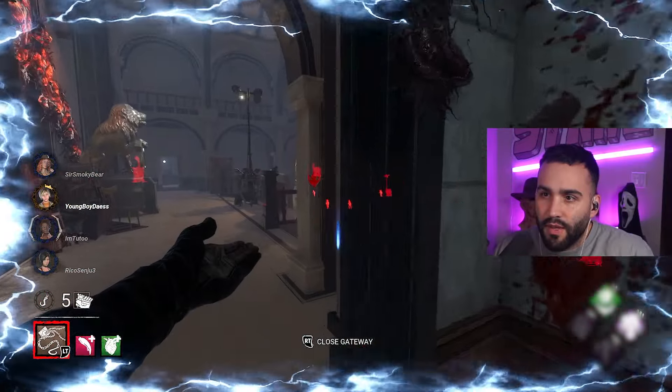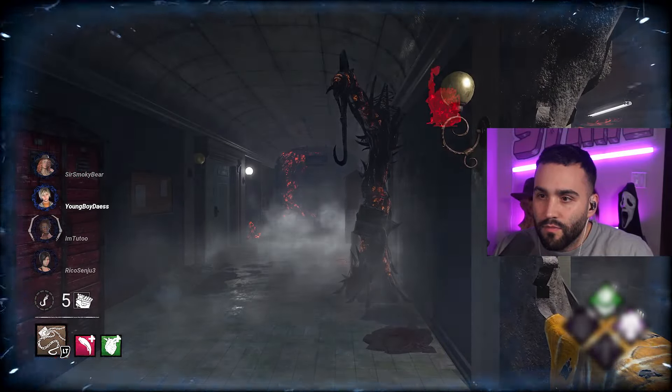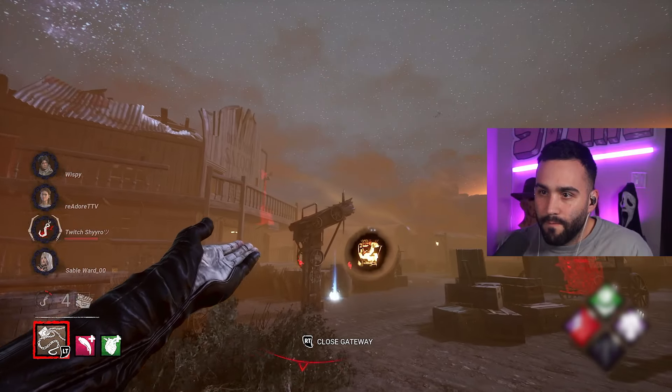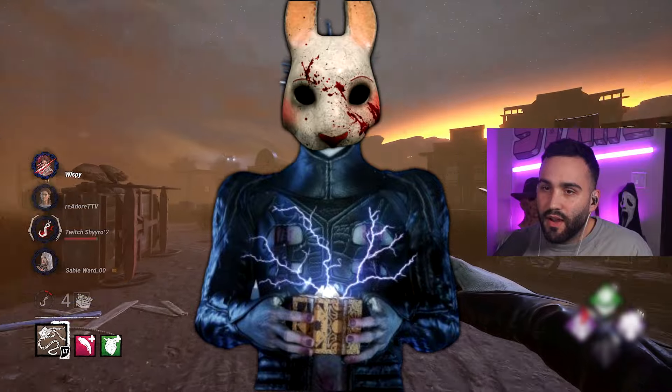Pinhead can summon his possessed chain through walls and across the map — it's basically like wall hacking — but the issue is the possessed chain doesn't do any damage. That is, until you use the add-on Engineer's Fang. Engineer's Fang causes survivors to become injured when hit with the possessed chain, which instantly transforms Pinhead into a ranged killer.